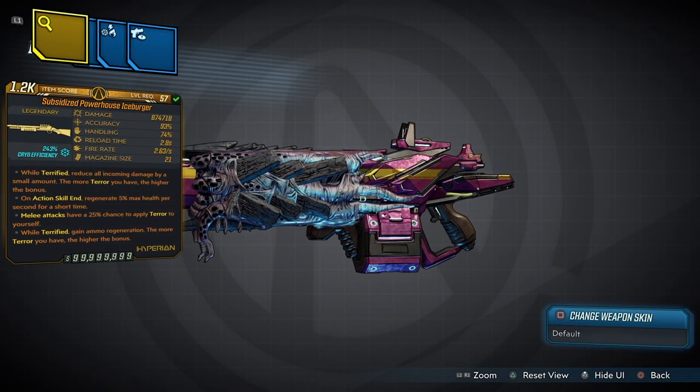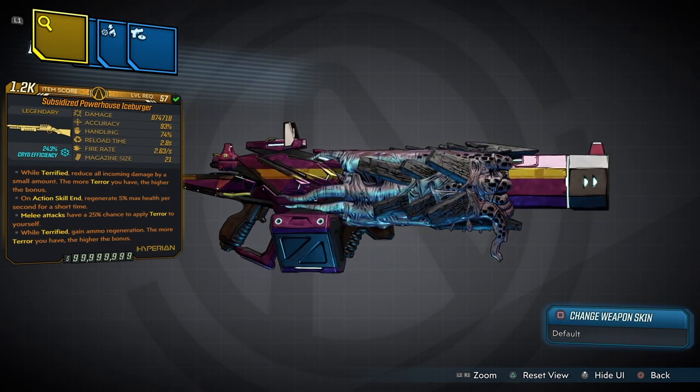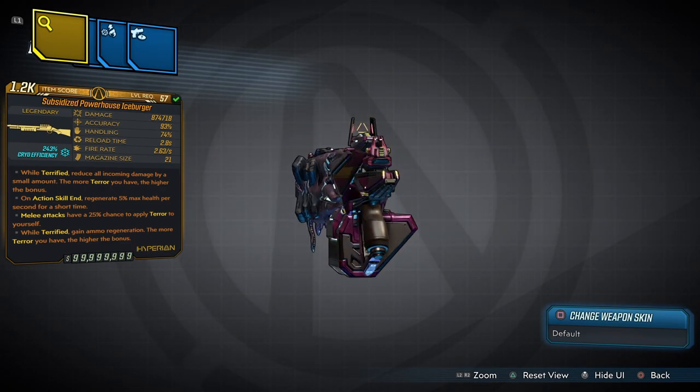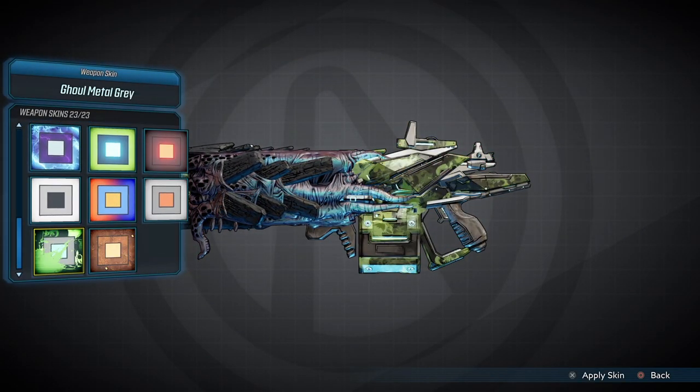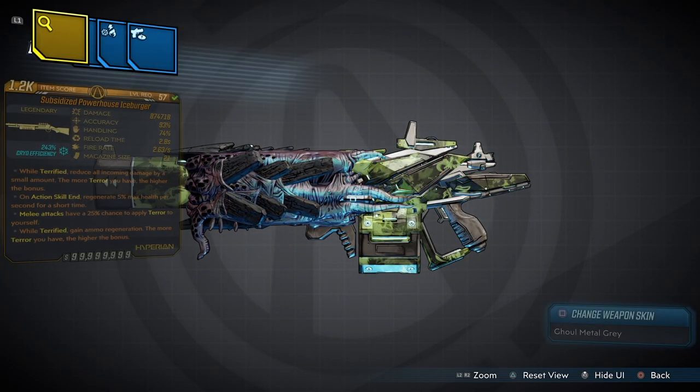Today we are going to be taking a look at my brand new weapon called the Subsidized Powerhouse Iceburger. Before we get into this weapon, first and foremost we need to change the camo to make it look even better, and we are going to go with the Ghoul Metal Grade.